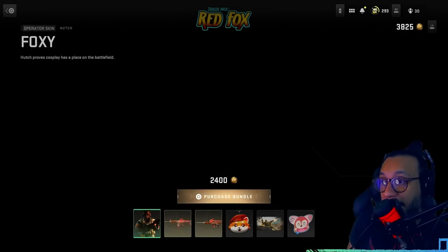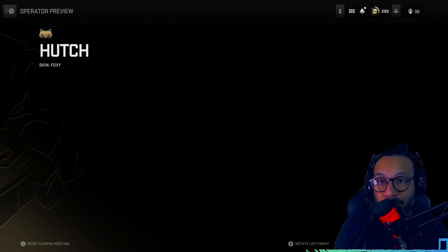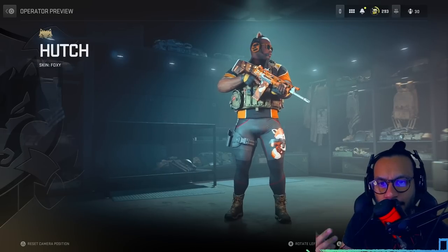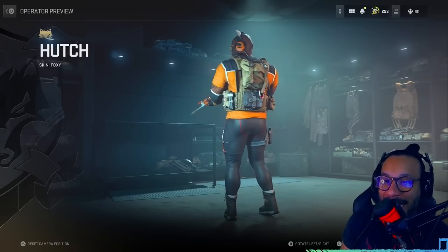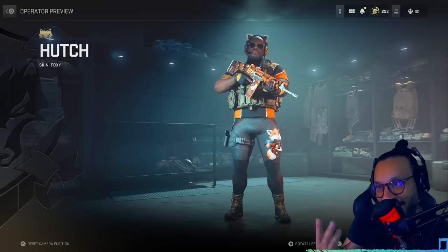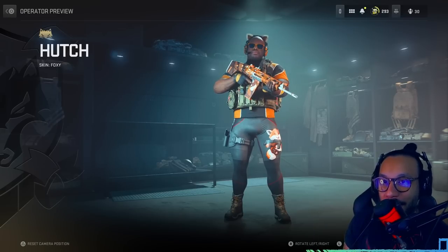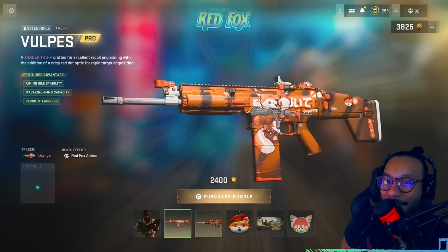First up we get the Foxy operator skin for Hutch — I'll give you guys a full 360. We've known about this bundle for a while and it's finally here. There's a full 360 — my man is wearing some real tight leggings right now.